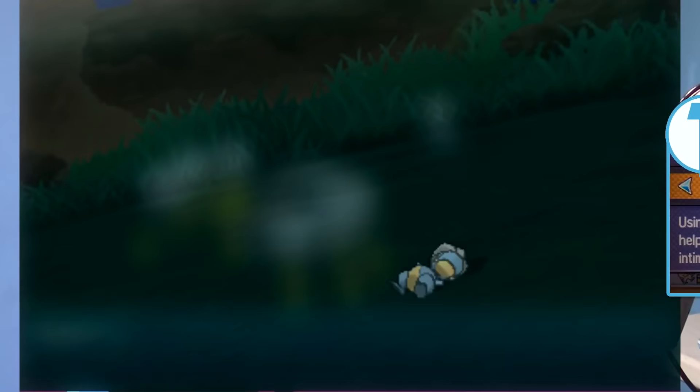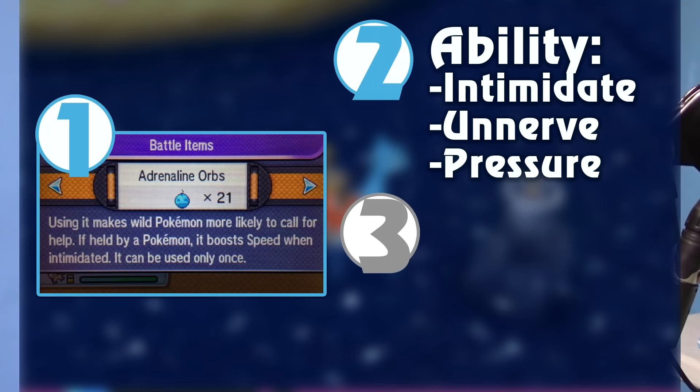You're going to need three things. The first thing you can get at any Pokemon Center — it's called an Adrenaline Orb. You only have to use this Orb once per battle, but what it does is increase the likelihood in general of Pokemon calling for another Pokemon.